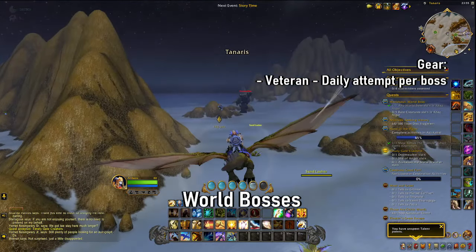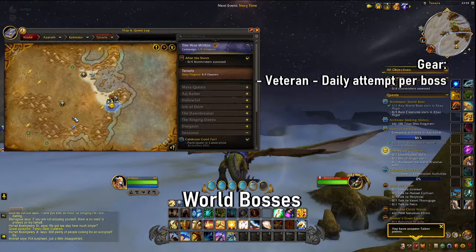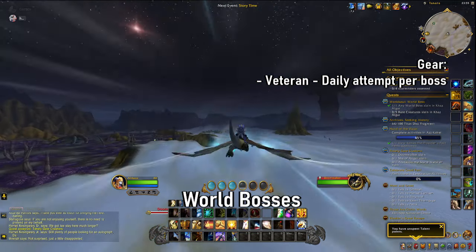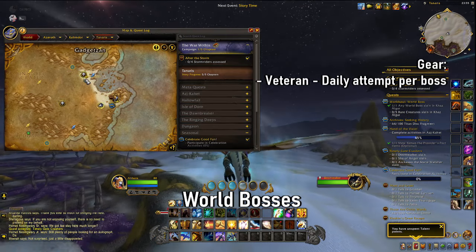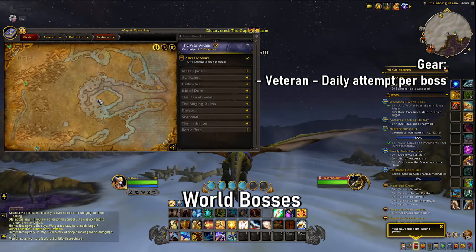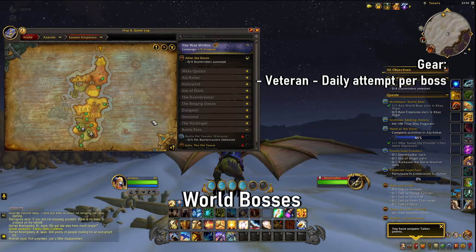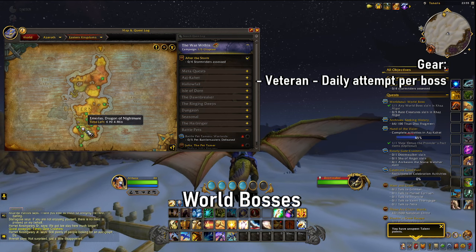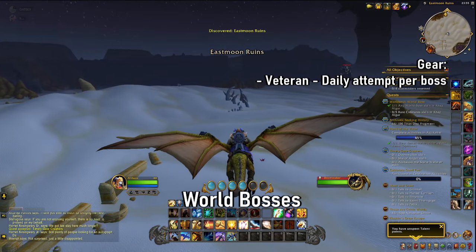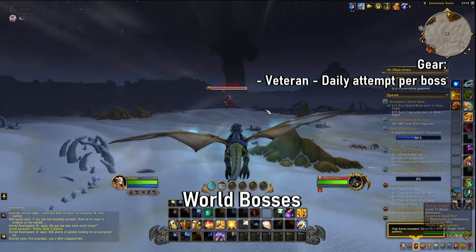Then we have the world bosses — both the Tenaris world bosses and the open world bosses around Azeroth. All of these bosses, six per day, are available to defeat every single day and have a chance to drop veteran gear. It's not necessarily the easiest way to farm gear, although the ones in Tenaris are pretty easy because there are more people and they're closer together.